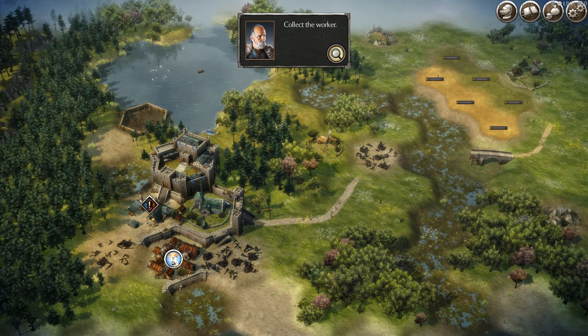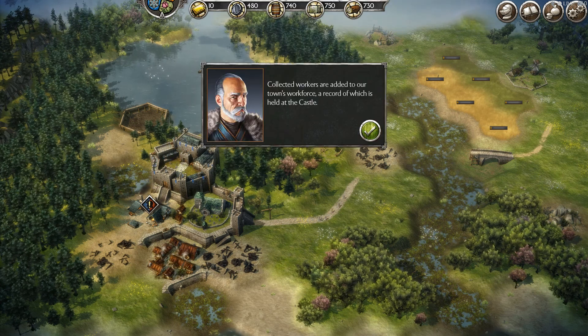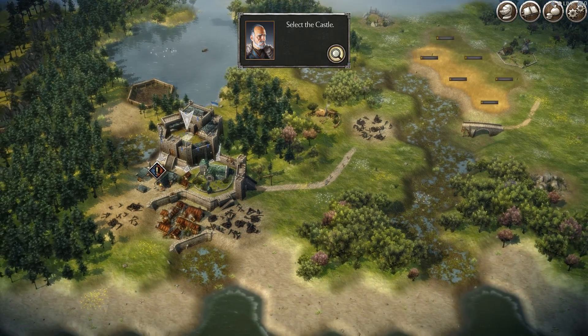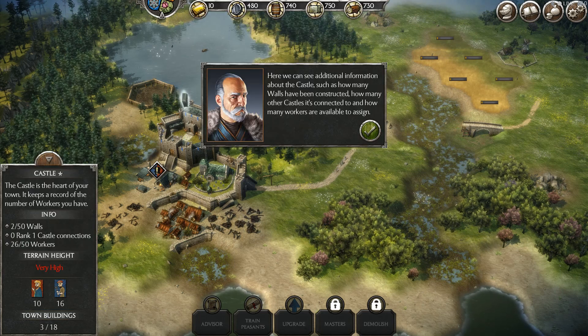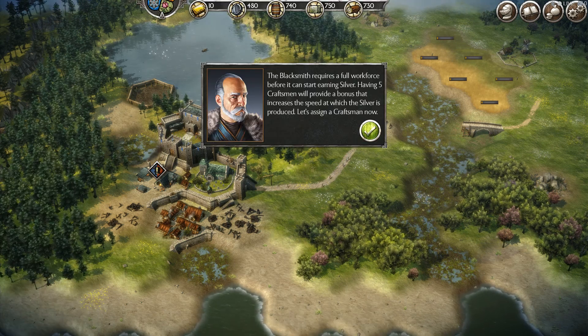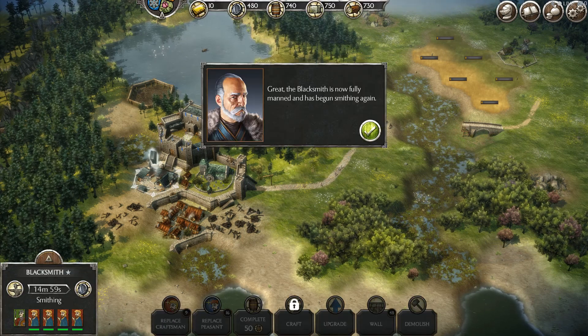Time to get a worker. Just got one more worker — that adds to our workforce. It shows how many unassigned workers there are. So we're going to maximize our number of workers. It wants us to assign a craftsman now, with the black smoke indicator. Let's go ahead and do that. Now we have that fully managed.